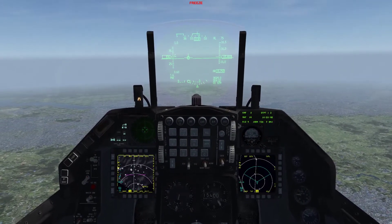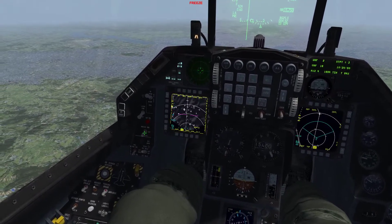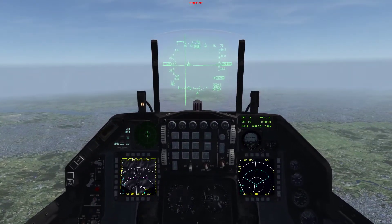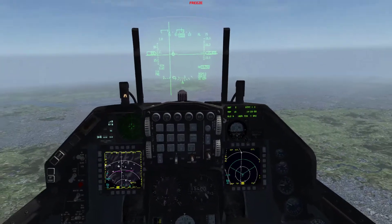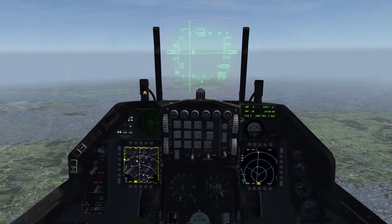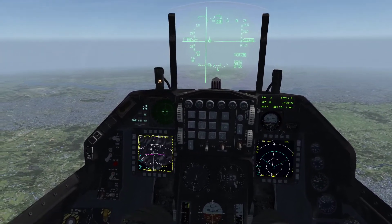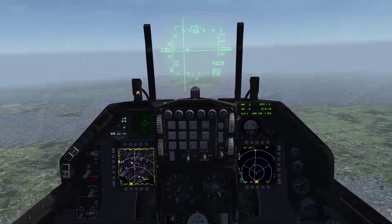Step one: I want to move my Master Arm to Sim. If you do not have that, you cannot pop the cover off the Maverick — you'll see a nice little cover on the Maverick Seeker there. You need to be able to pop that off to use the Maverick Seeker, and that only works if the Master Arm switch is in the On or Simulate position.